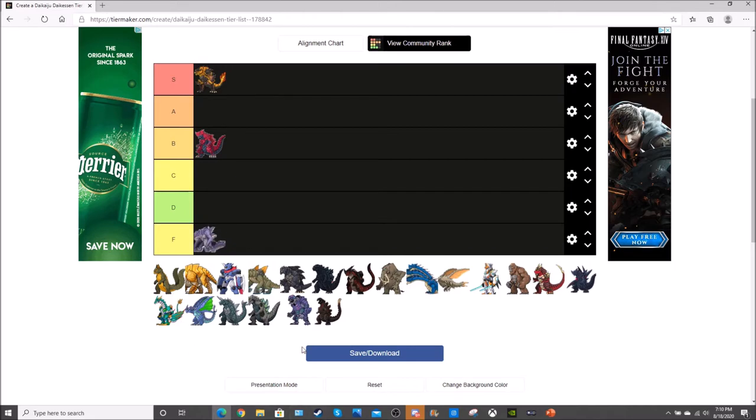Now that we have the first S tier character, we also have the first F tier character — Proto Giga. Proto Giga is the fodder of fodder in this game. He's used for horde mode, which just makes him easy fodder material. His heavy is okay, his beam can be spammed but doesn't do a lot of damage, his lights don't really combo well and aren't spammable, and his heavy and light don't combo into each other. That's why he's in F tier.